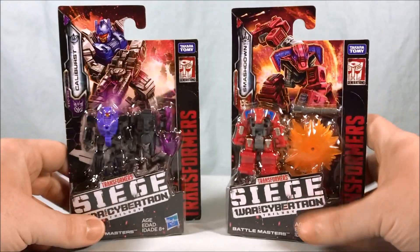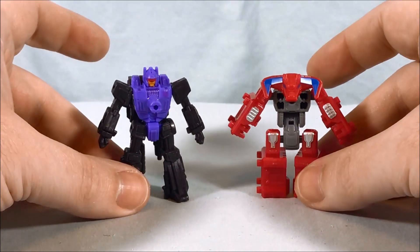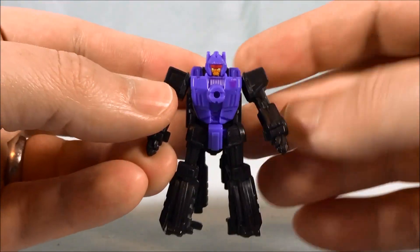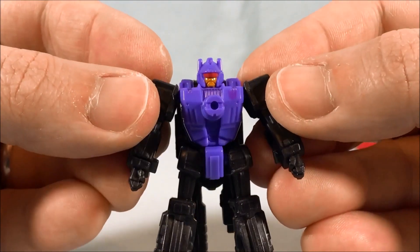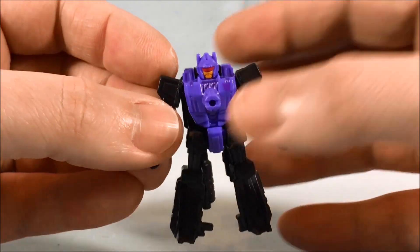Let's go ahead and get these two guys out of the packaging for a closer look. Here are Caliburst and Smashdown out of the packaging. We'll save Smashdown for last because he's the one I'm more excited about. Here's Caliburst — it's a really nice color scheme. I like the purple and the black; I think it's a classic combo for Decepticons. Gold face and red visor — very sharp, looks very good.